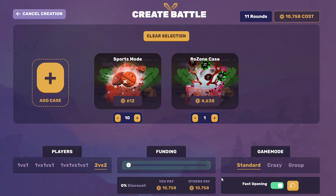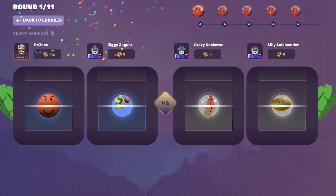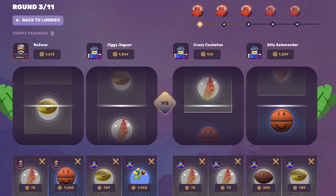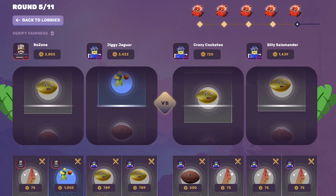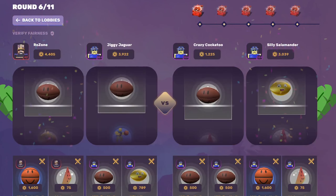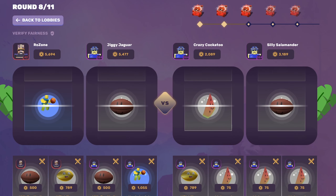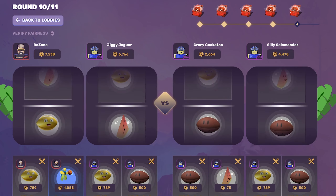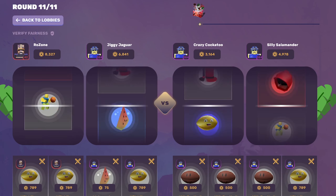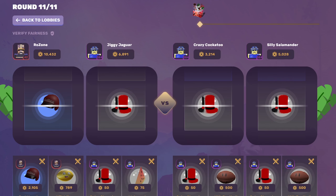We'll do a 2v2 on the Rozone case with a fast opening. That's a good start. We're doing good at the moment — I just hope we keep this luck for the Rozone case. I have a feeling they're going to pull on that. Nobody pulled, but that's okay — it's a win, we made some profit. I'll take it.